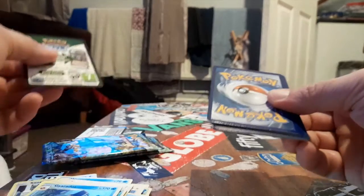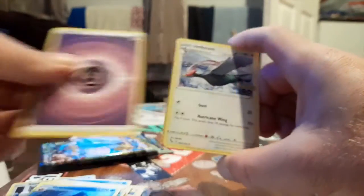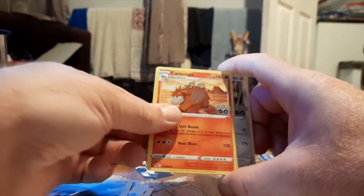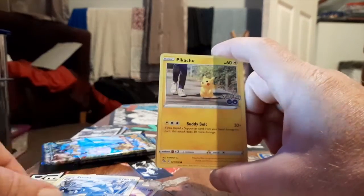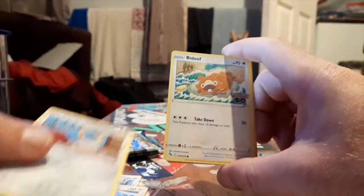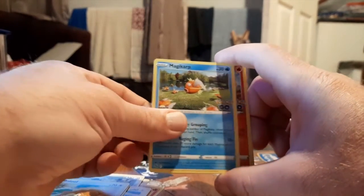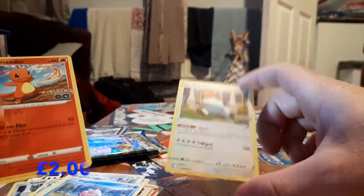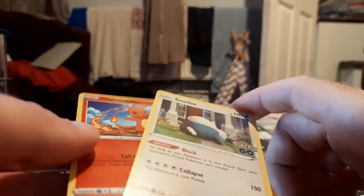Energy, Nidopheasant, Camero, Steelix, Pikachu, Squirtle, Meltan, Bidoof, Magikarp, Charmander Reverse, and Snorlax Holo - I haven't got that one yet. That'll do, that's alright.